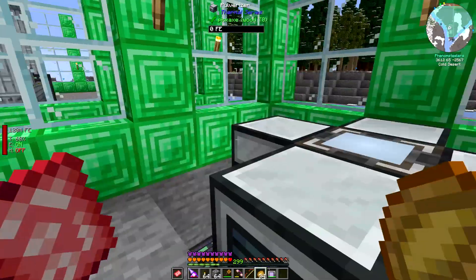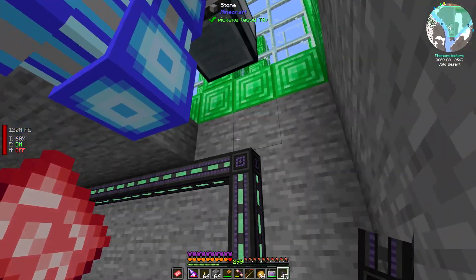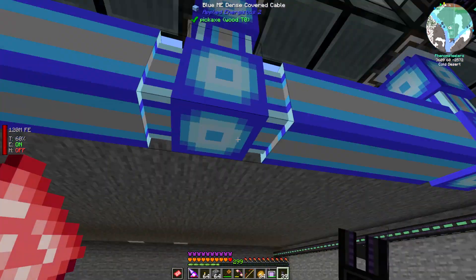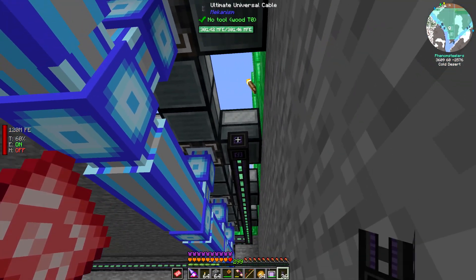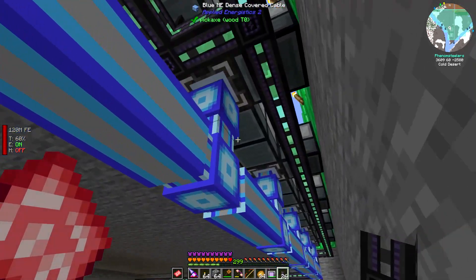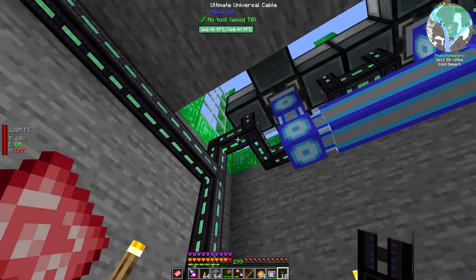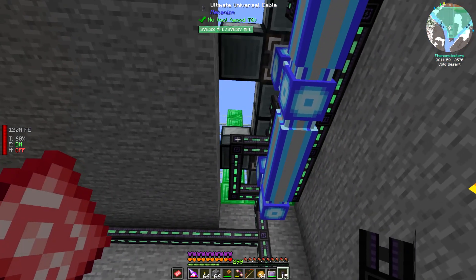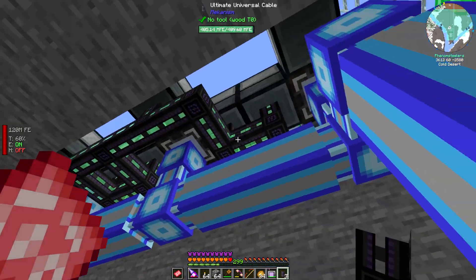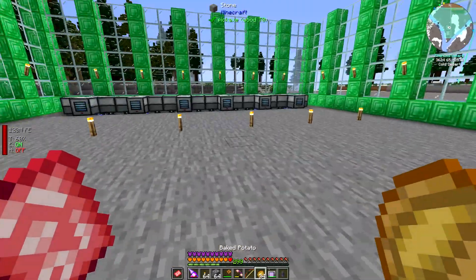Now I need to grab some energy conduit and hook the pulverizers up to power. I'll run a strand in the front and a strand in the back and connect them up. It's going to be a little messy from the bottom side, but I'll fill in some stone to make it look neater from the top. All of those should now be powered. Let's make sure they are running — and it looks like they are.